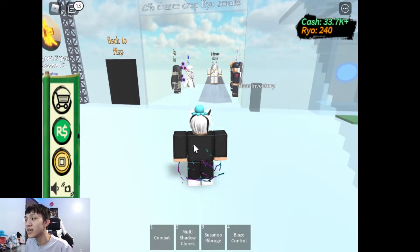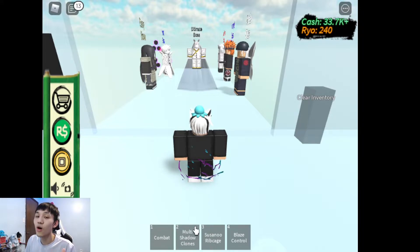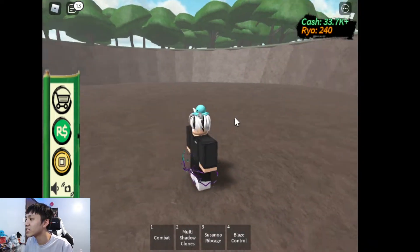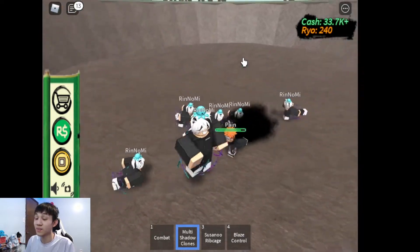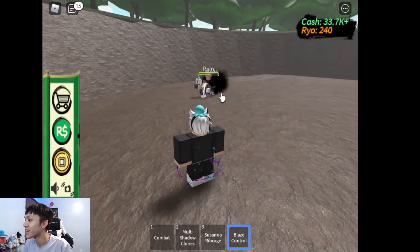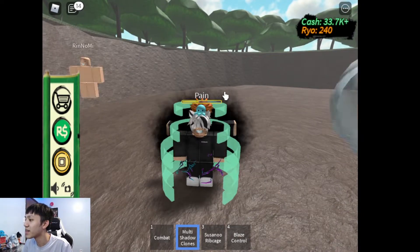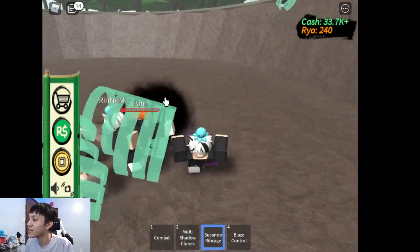Now this can destroy any boss pretty easily. So this is the order that you guys want to do: first, use your skill of choice, then use Susanoo Rib Cage to become invincible, then quickly do Multi Shadow Clone Jutsu. The reason for this is that your shadow clones will also have the Susanoo Rib Cage, making them invincible as well, and they'll take down the boss so fast. So let's test it out. Let's go to Pain right here. We're going to use Blaze Control, hit him with Blaze Control, then use Susanoo Rib Cage and then a bunch of Multi Shadow Clones. He cannot destroy these shadow clones.